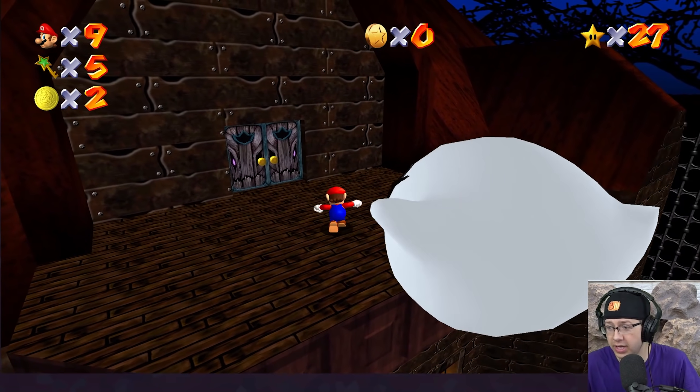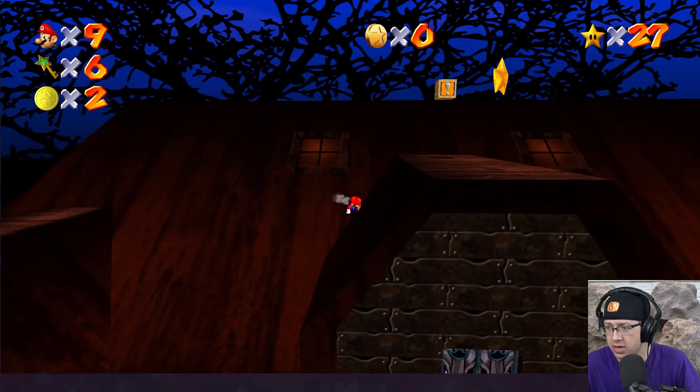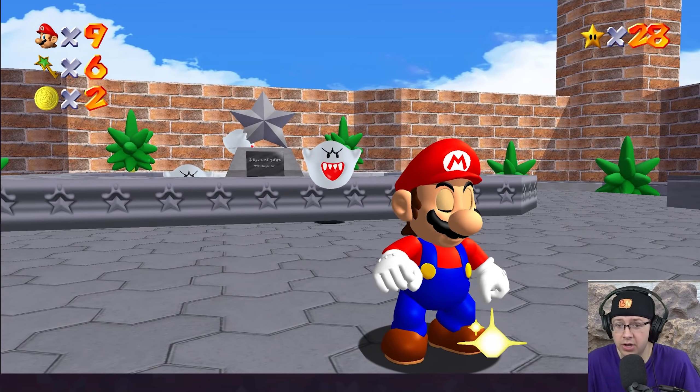Hottest, hardest boss fight in the world — let's go. And that's it. Boom. Got ourselves the next key. And assuming I don't fall — which I might because I am slipping like crazy — there we are. Yahuah! You know, let's go ahead and do like Hazy Maze Cave.